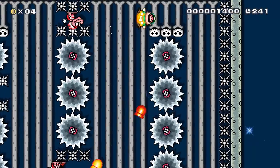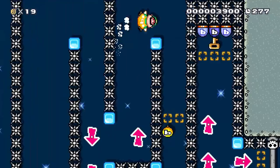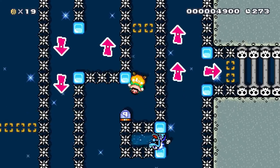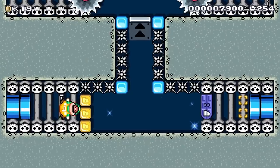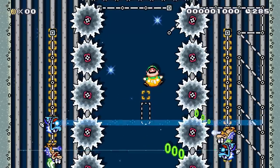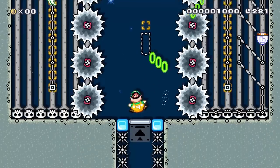In this level, Luigi will have to fly swiftly and avoid Mecha Koopas and grinders. He's faced with speed challenges to quickly hit P-switches and make it through spiky hallways to find the next one. Once he makes it through, he challenges the overlords of the planet.